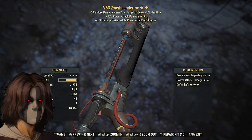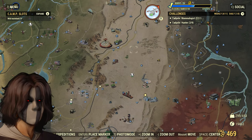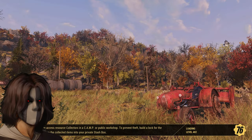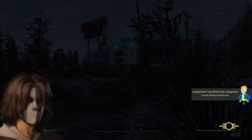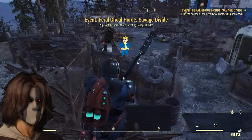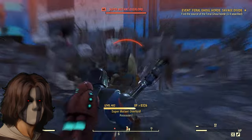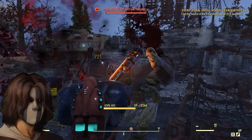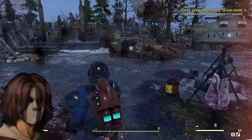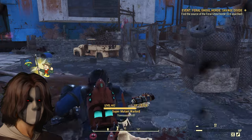My third complaint is about a weapon — or some of the weapons introduced. There's a new two-handed weapon you first get from the story mode called the V63 Zero Hander. I thought this was going to be a brand new weapon, and it's actually pretty cool and strong. However, it turns out it's just a new variation of the plasma cutter. You can't change the legendary effect on it, which is frustrating. This weapon feels like its own thing and should have its own mods. It shouldn't be treated as a plasma cutter variation.